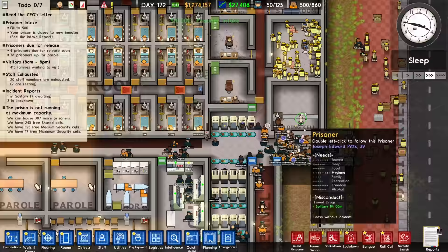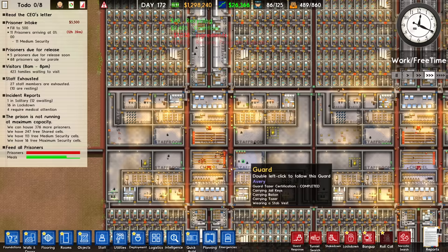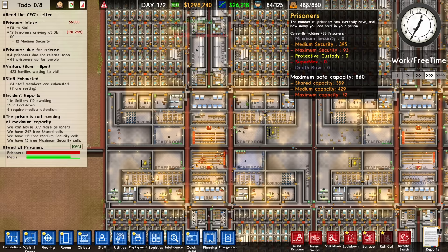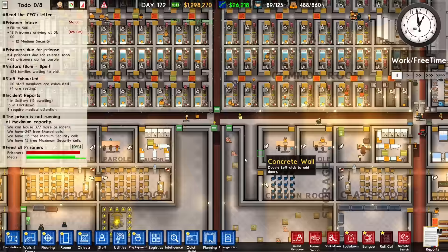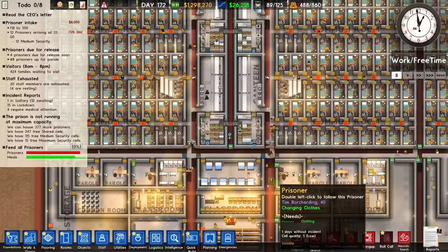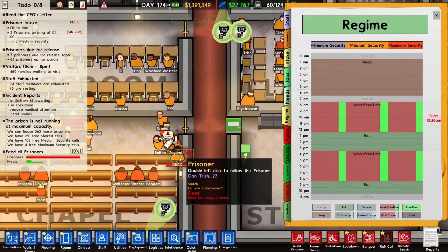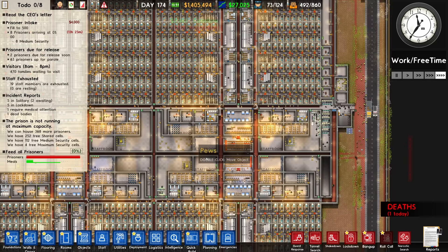Why are there still people in the holding cells? Those people should be assigned out to normal cells by now — we have so many free cells. The chapel continues to be the favourite place for snitches to get stitches. We used to have 500 people and no one died. I think our parole people are just a little bit too good at getting people paroled, and there should be a guard in every single parole office when paroles are happening — otherwise the parole officers keep getting shanked with their own fountain pens. We could set up prisons to safeguard certain types, but it doesn't seem to affect the game, so getting rid of the snitches just makes our lives easier.